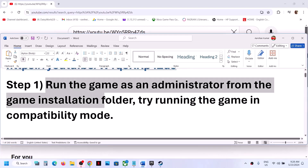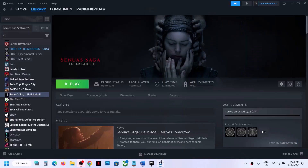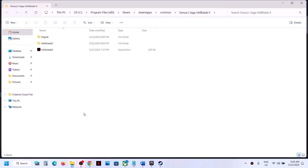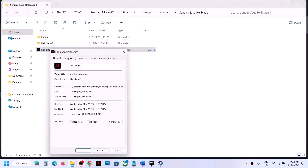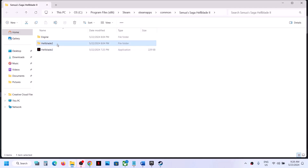The first step is to run the game as an administrator from the game installation folder. Right-click on the game, select Manage, then click Browse Local Files. It will take you to the game installation folder. Right-click on the game EXE file, select Properties, go to the second tab, and put a check on the box which says 'Run this program as an administrator.' Hit Apply and click OK.